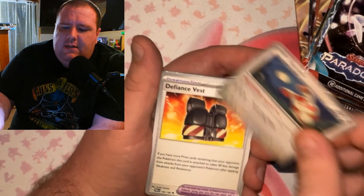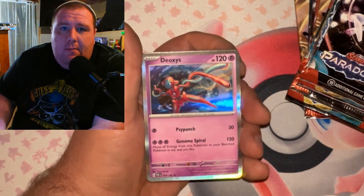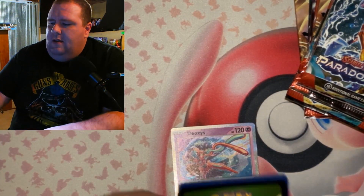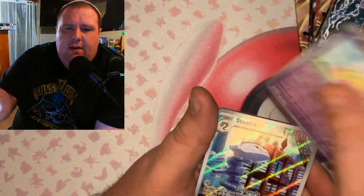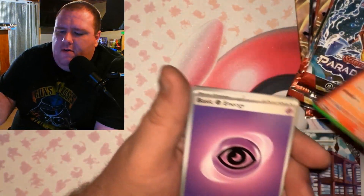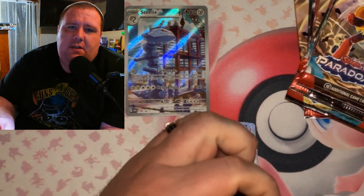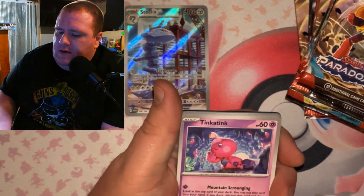We're just gonna go through and see what we can pull. Paldean Fates is out so we're gonna make some more of those videos as well, but it has been a while. There's that code card. A lot of things have changed in my life so I've just been spending time with family. Oh, Steelix! There we go — check that out, okay! I see you Steelix. We're gonna set him right up here.